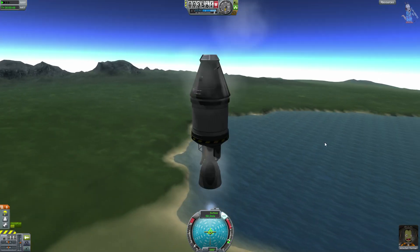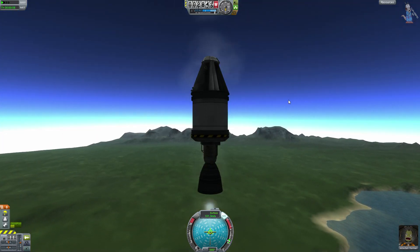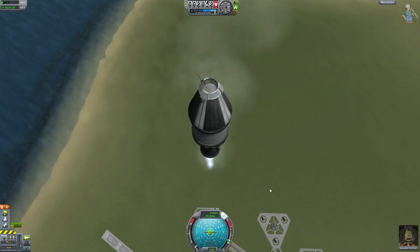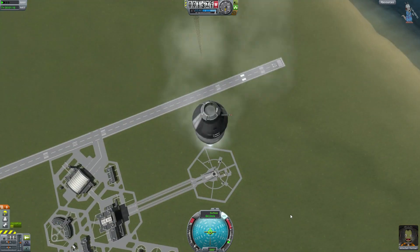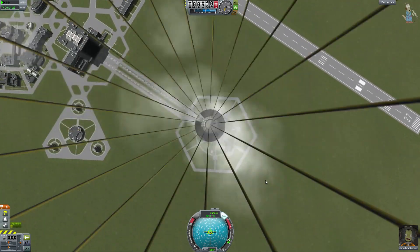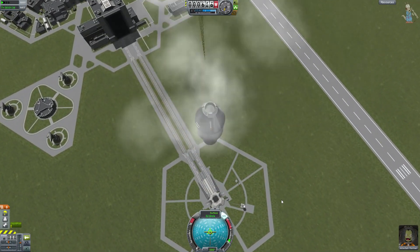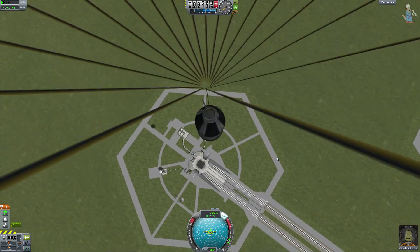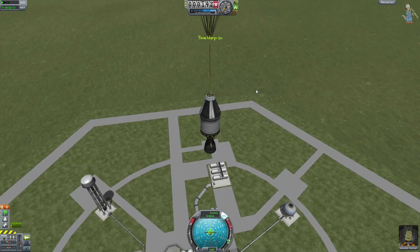Zapneme trošku motor, který je velice špatný, protože nemáme dost paliva. Trochu zpomalíme a hezky dopadneme zpátky — ne přímo na launchpad, ale co nejblíže startovací rampě, pokud se nám raketa nerozpadne. Padák se otevřel, naštěstí naše raketa je stále v jednom kusu. To je velice příjemné zjištění. Dopadneme skoro přesně na launchpad. Výborně!